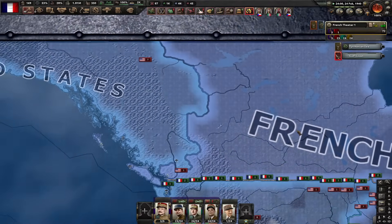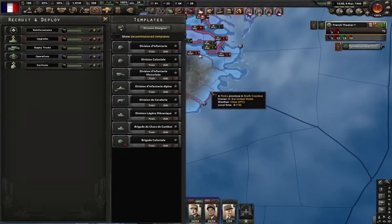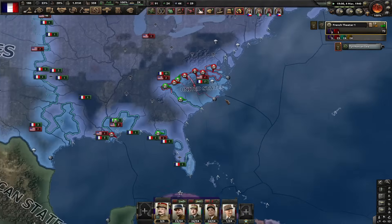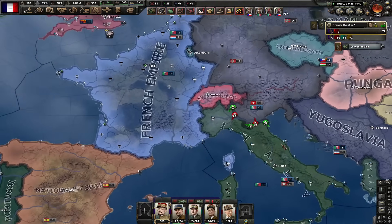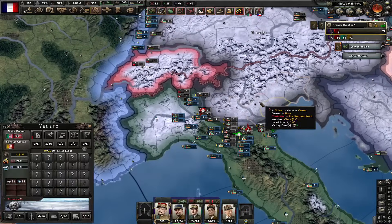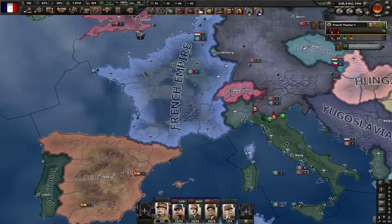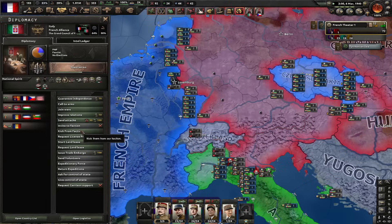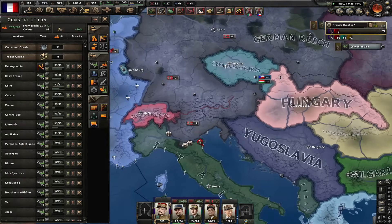The USA is trying to do some naval invasions, but I don't think that's really going to help them. Bonito Mussolini is deposed. If Italy ends up in a civil war — and they will, even though they just lost like four states — what happens is they become my puppet and I'm at war with Germany. I don't want that to happen, so I'm going to kick them from the faction. If they do end up in civil war, this way nothing changes for me.